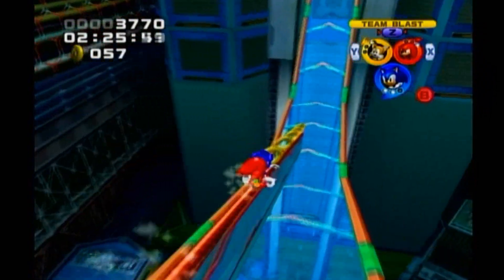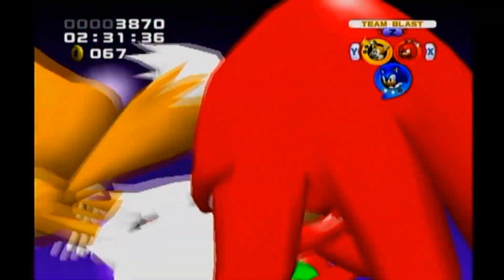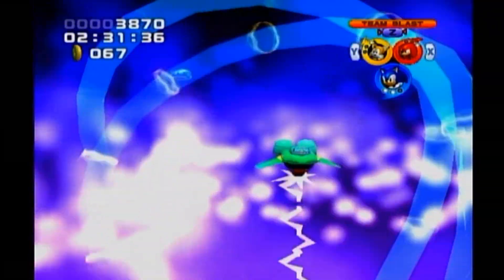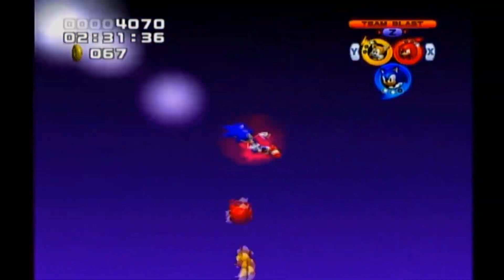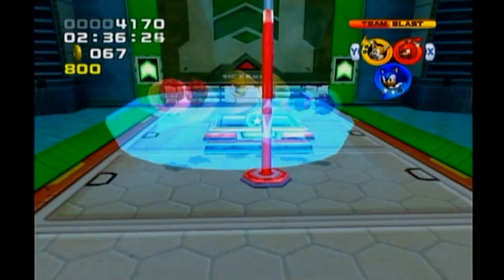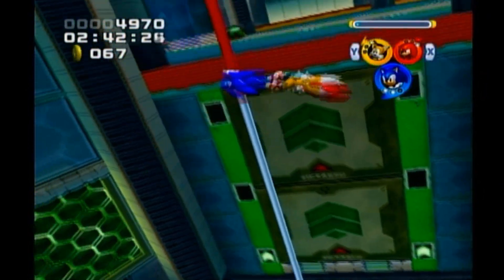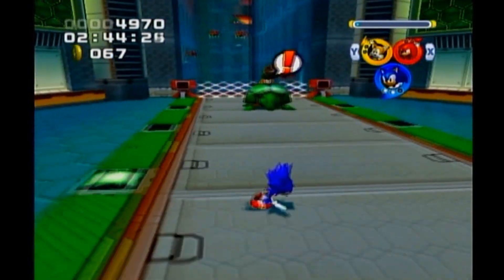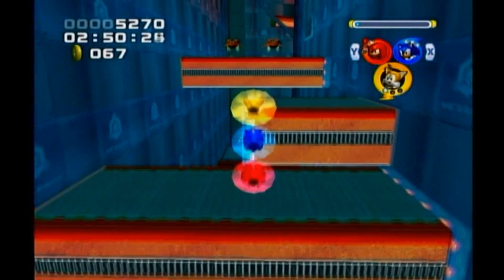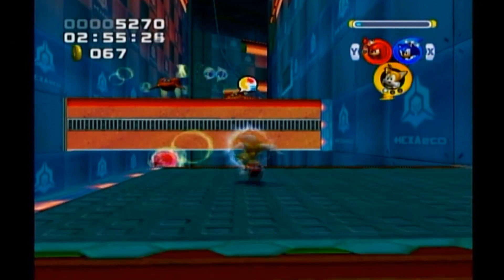One thing you want to do when trying to get A-ranks is find the best place to use your Team Blasts. Not only will Team Blasts give you points, but it also stops the timer for a little bit, so you can kind of save some time by not fighting certain enemies. But if you use your Team Blast too early, you might use it against three foes when there's a room with six foes a few seconds later. So you have to be careful with how you use the Team Blast. There's some strategy in finding the best use of it.